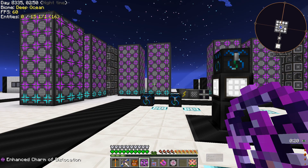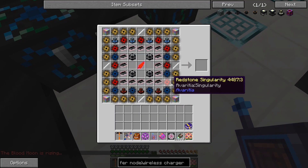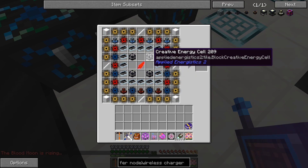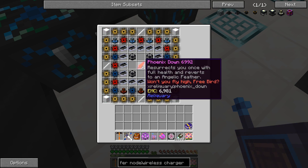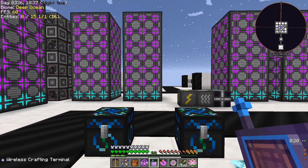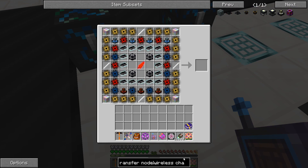Most of that crafting has completed. We have our 16 chaos ingots, our four creative energy cells, and a phoenix down — which will resurrect you once with full health and revert into an angelic feather. We haven't really died too many times in this mod pack so it's not a big deal, but it's another option. Now we need to get the four items that go in the center. I just made a whole bunch of wireless chargers and made patterns for the nether star generators, which are going in the center.